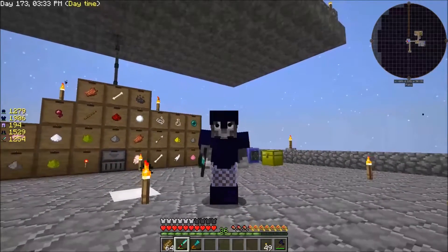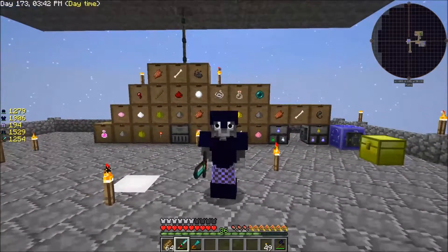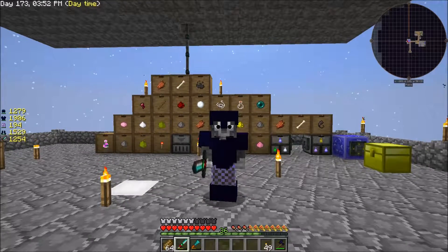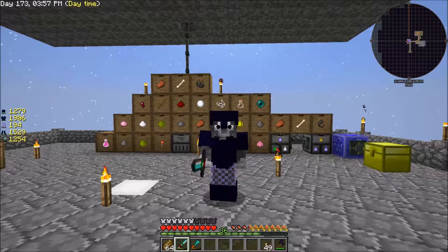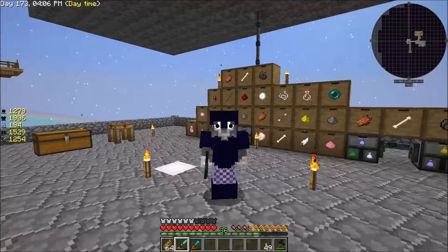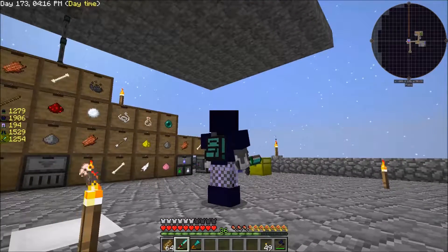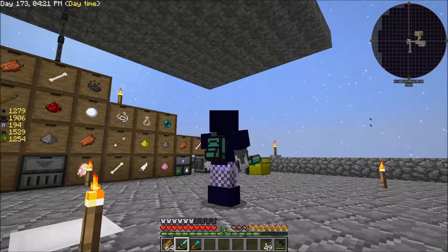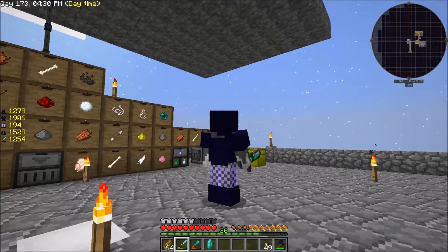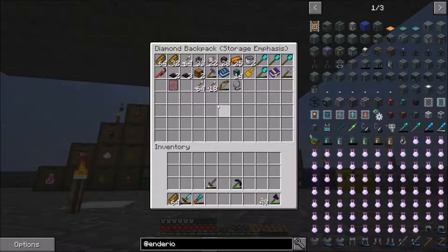What's going on guys, welcome back to Sky Factory 3. It's been about four days since I recorded the last episode and I have been quite busy. First thing - we now have a new accessory: a backpack. Normally I have the golden bag of holding, but this backpack does not take up any inventory space. You can put it on your back or in your inventory, and access it while wearing it, giving us extra storage space.